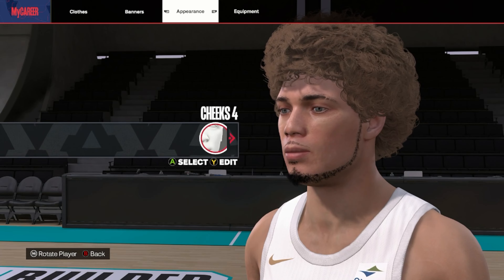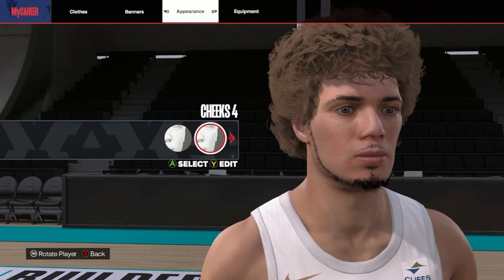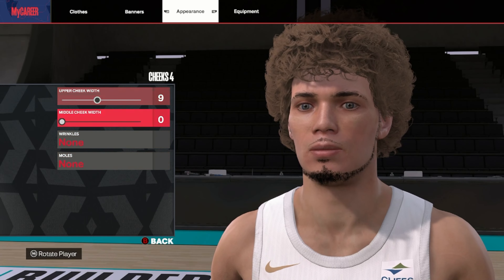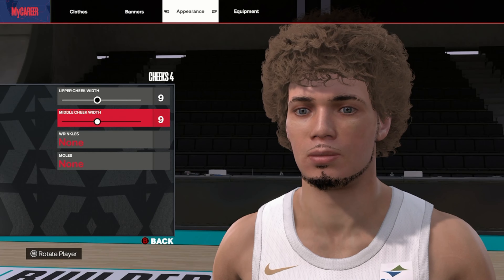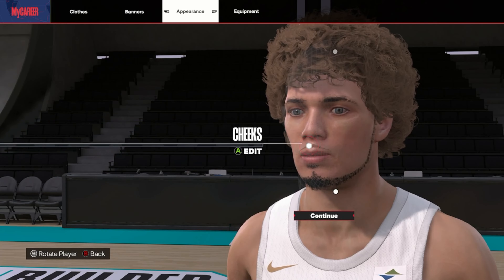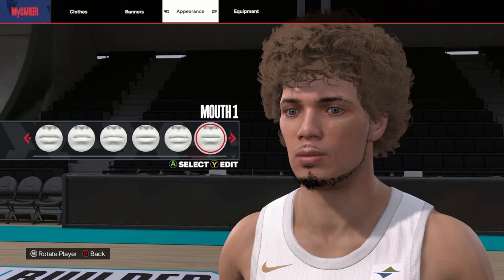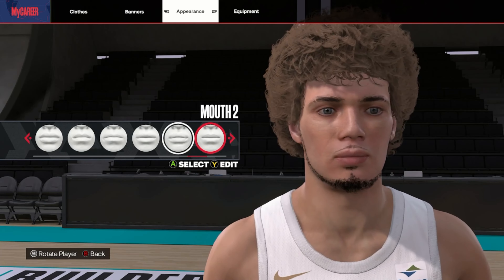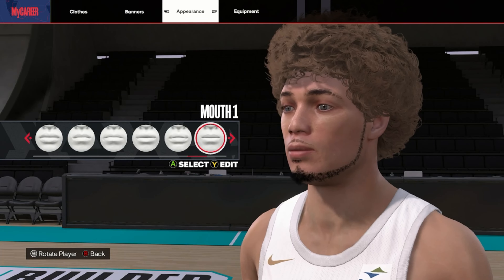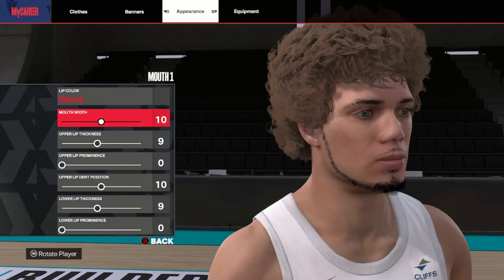Moving on down to the cheeks, I went with cheeks number four — they're not chubby, they're not too small. I made the middle cheek width zero, which I think just looks good and brings out the jaw prominence a little bit more. Moving on to the mouth — lips not too big, I went with number one. Number two could also be a good option, but I didn't edit it or anything at all.